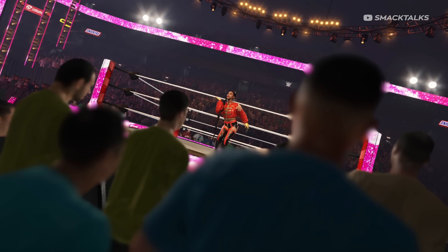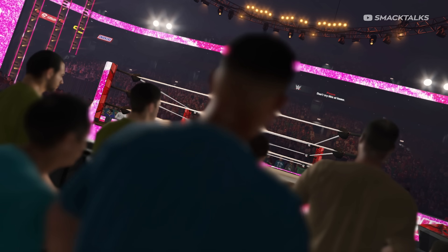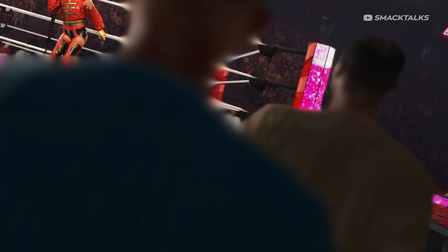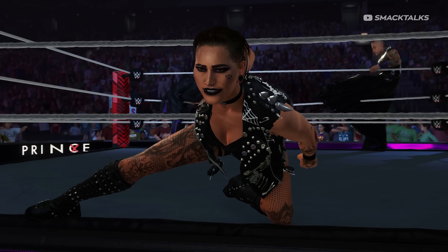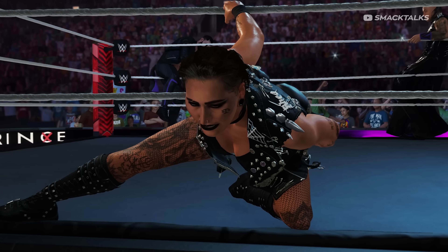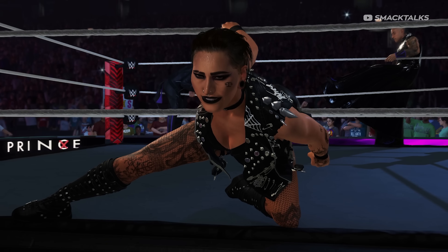Switching back to the Raw arena, we get a preview of Bianca Belair's entrance, with this shot confirming Bianca will feature her red and black attire from WrestleMania 38. Also visible is another shot of the female referee who appears to be levitating at ringside. We then get confirmation of the Judgment Day's team entrance, with this footage giving us a great look at Rhea's model while we see Finn Balor and Damian Priest in the background.